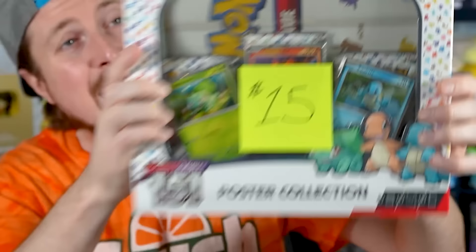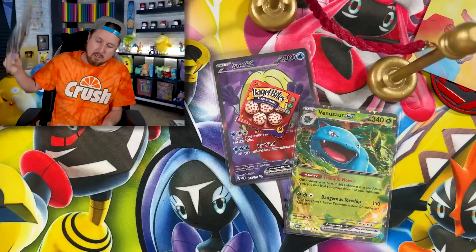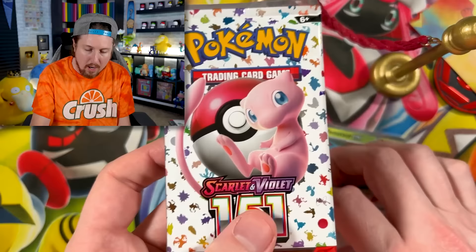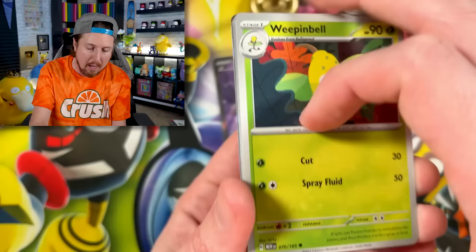Next up is the $15 Pokemon 151 poster box. We got our poster right here and three booster packs. This is one more than the Pokemon 151 Mini Tins. So for about $5 more, you can get one more pack plus some promo cards and a poster — not a bad deal if you enjoy the extra stuff. But if you're looking for just booster packs at a cheaper price, I would suggest going with the Mini Tins.